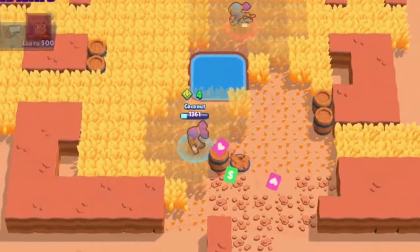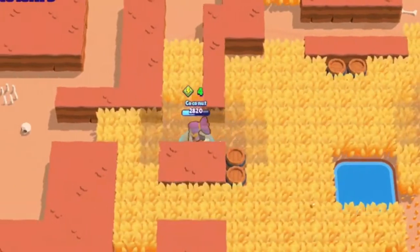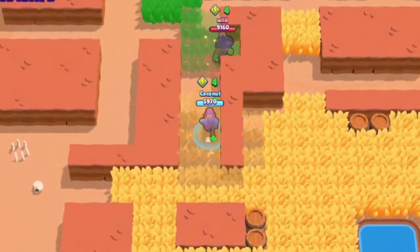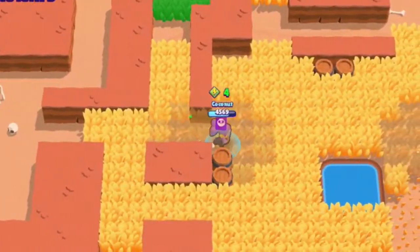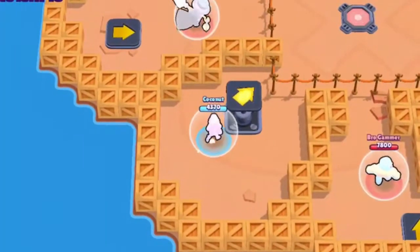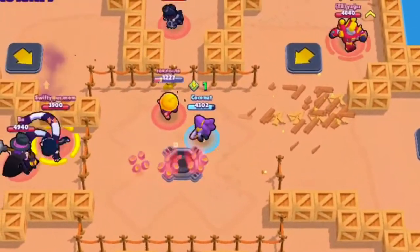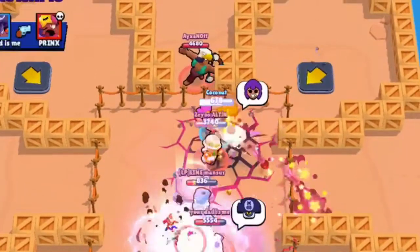However, she needs to get in enemies' faces to be effective. If opponents like Tara or Rosa keep their distance, she does very minimal damage. You'll see her get destroyed by brawlers with way longer range. Enemies who know what's coming will just keep walking backwards and easily deal damage to her while she can't effectively respond. From far range, the amount of damage she'll do is basically nothing.